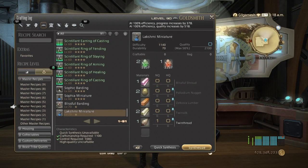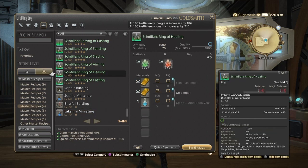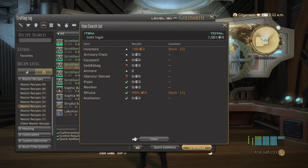You're also going to need Master Book number 4 from Goldsmith and Alchemist, and you're going to be making the Sintilent Ring of Aiming — this is the easiest one, in my opinion. As you can see here, I've been doing this for quite some time. I have 999 gold ingots plus, so I have a ton of these.